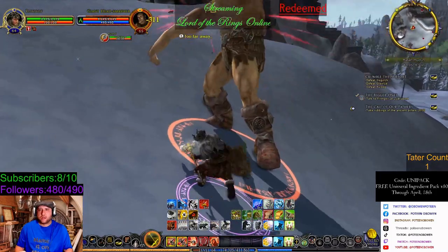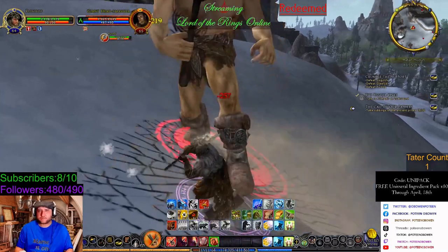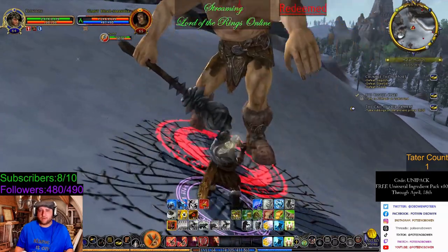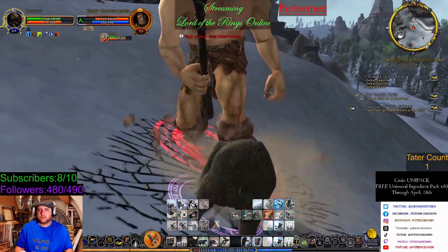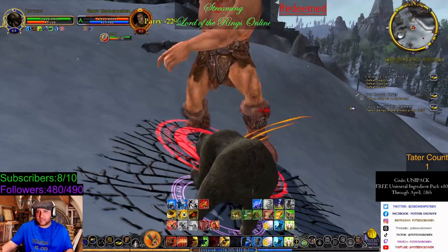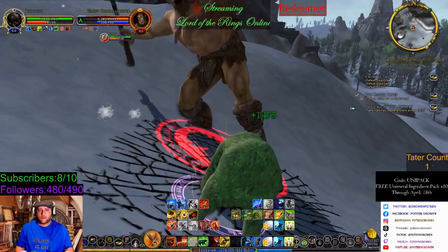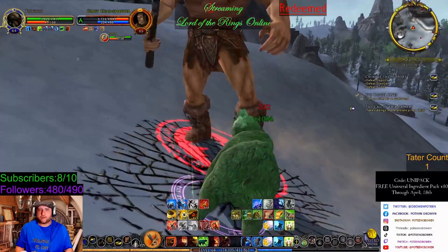Smash. I think two of the named guys are up here, actually. We're gonna Smash, and now we are gonna show Bear Form again. That one — you get stunned and stuff, everybody has an escape ability. This one's called Shake Free. Draining my Wrath here.